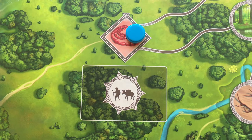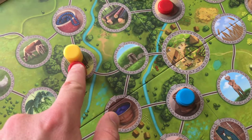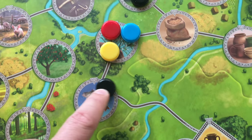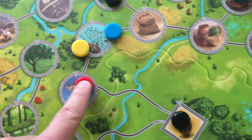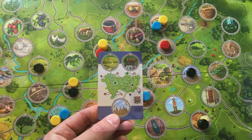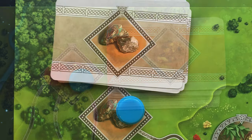Players continue moving family members, completing goals, and collecting trade cards until either a player fulfills their fifth goal card, or a player has one of each type of trade card and decides to end the game by revealing them to everyone. Players don't have to end the game when they have one of each trade card — they can choose to end it whenever they like. When the end game is triggered, players can no longer move but can complete fulfilled goal cards or collect trade cards if their family members are on the appropriate locations.